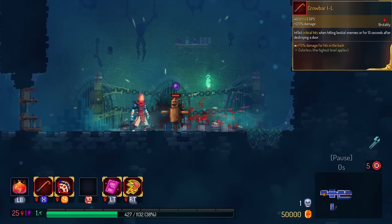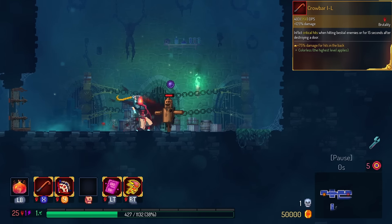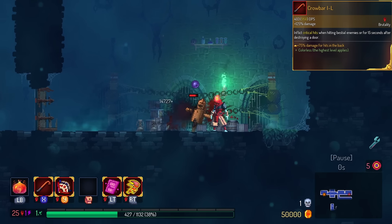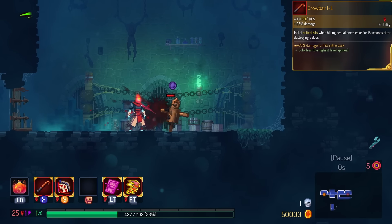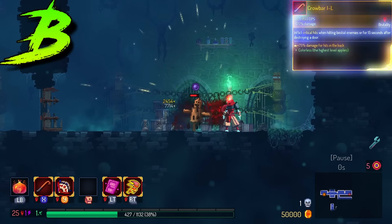Crowbar does additional damage behind the monster. Crowbar is already pretty strong, and the only thing keeping it from being stronger is needing a door to break. This is like a little bit of a catch-up mechanic, especially on bosses — you get the chance to do bonus damage if the boss has a back to it. So we're going to have this in the B tier.